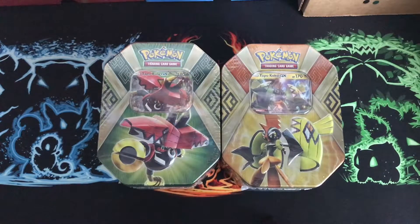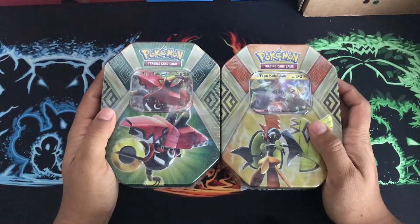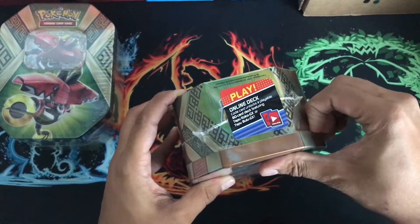How's it going, guys? ESA1023 here, back again for another video. Today I got the Tapu Koko and the Tapu Bulu Collection 10 boxes. Let's open up the Tapu Koko first, because he's been getting the spotlight a lot. So let's keep the Tapu Bulu for last.